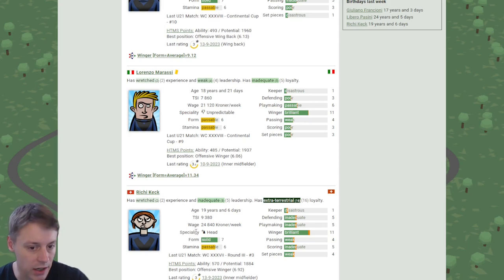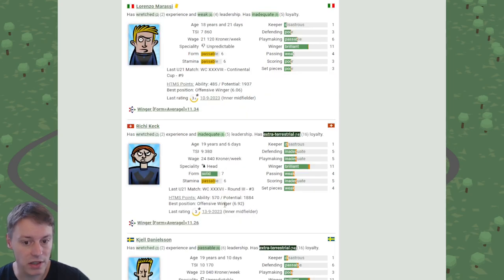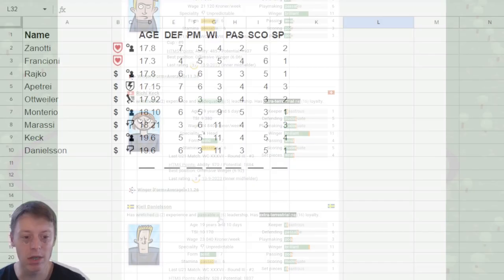Here's a familiar face: Ricky Keg. He was also a profit player initially while we were training winger, and he's a brilliant winger — inadequate defending, inadequate playmaking, and inadequate scoring. He's a header, obviously. And the final profit player is Kjell Danielson, who you also know because he was trained in the club already — passable defending, brilliant winger, inadequate scoring, and unpredictable.